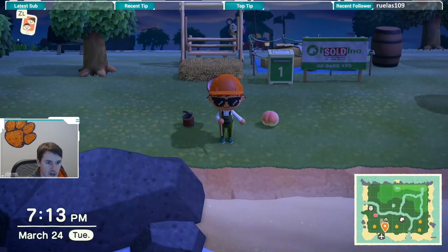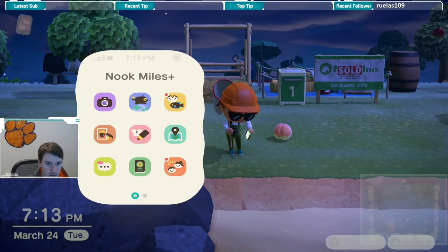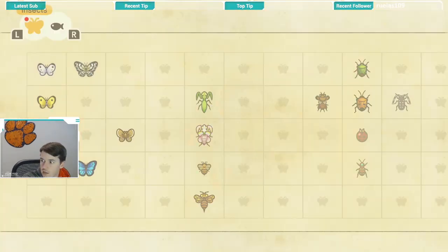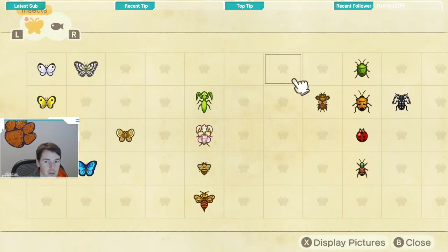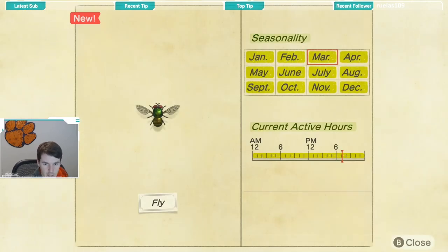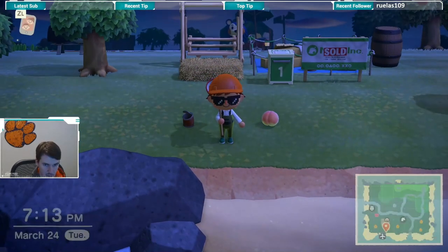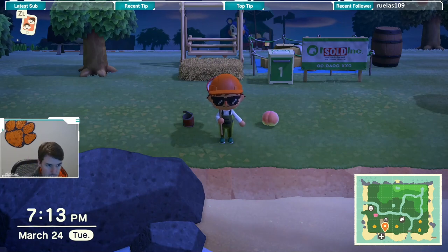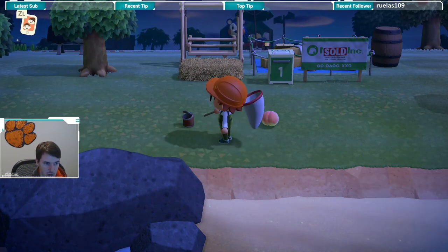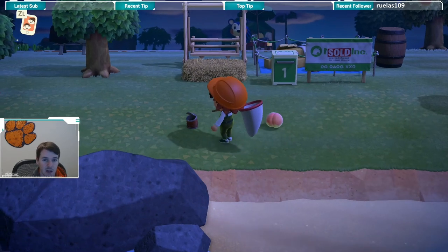So as you can see, the fly was caught right on the trash. You just have to leave trash out on your island and flies will show up. If we look at the Critterpedia on a fly, you can catch it all year round and all day long — you just have to have trash out on your island that it will come to. I just dropped a can here so that a fly would show up, but really not too difficult. It wasn't real difficult to sneak up on, but that's how you catch a fly in Animal Crossing.